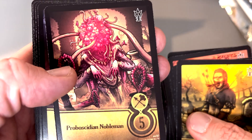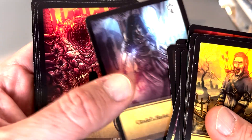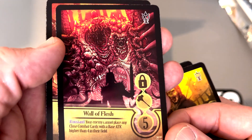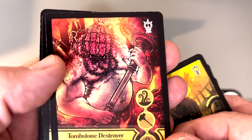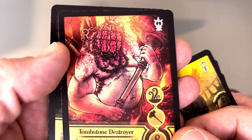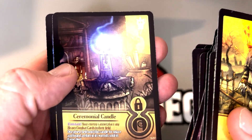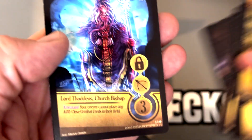I can't say that name, but man, that is a freaky dude. Proboscidian Nobleman, maybe? Citadel's Harlot. A wall of flesh — that is fucking cool. Tombstone Destroyer is a very disturbing looking dude. He may be holding a toilet plunger. His face looks like it needs to be plunged. Ceremonial Candle. And our very rare...